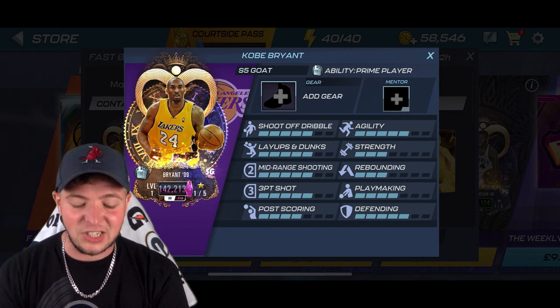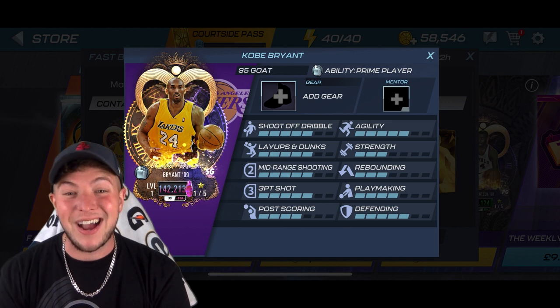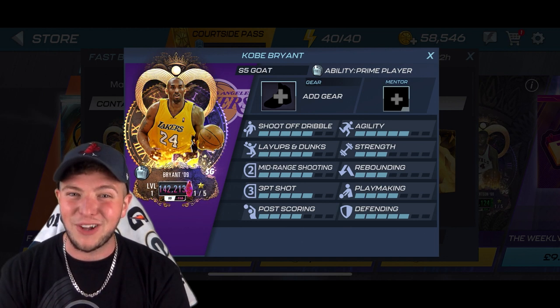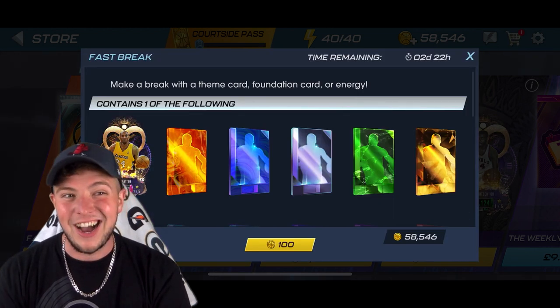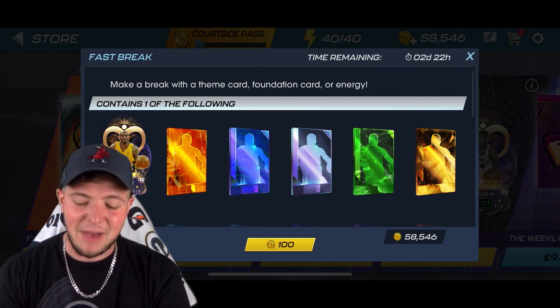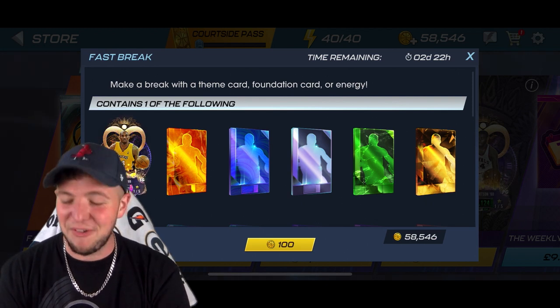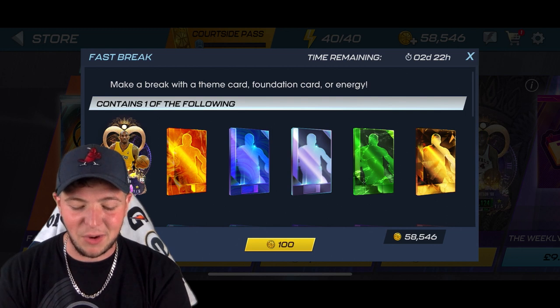But today is all about the main man, Kobe Bean Bryant, baby. One of the brand new cards for the theme. You can get them right now in these fast break packs. I'm thinking if they're 100 pop and my maths is about right, then maybe let's do 100 of them. 1,000 would be 10, so 10,000 would be the 100. So that's what we're going to do today.